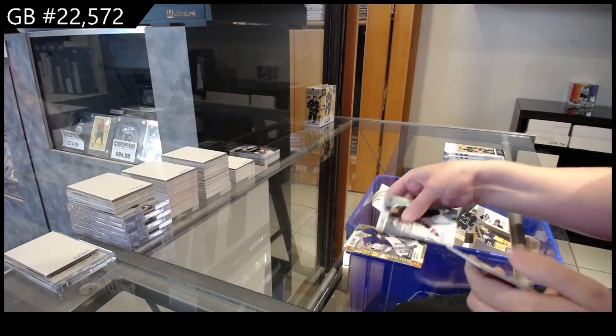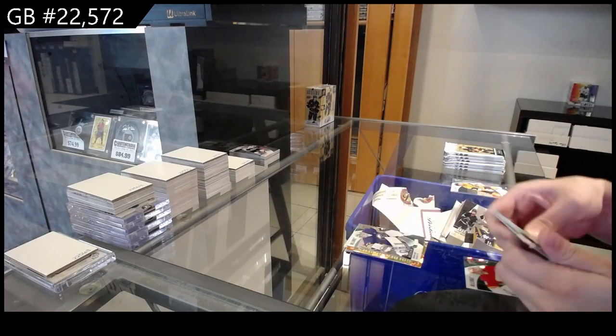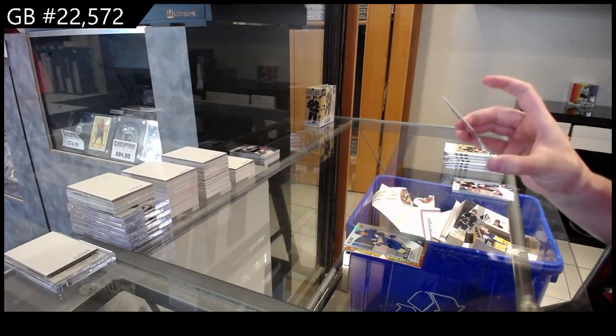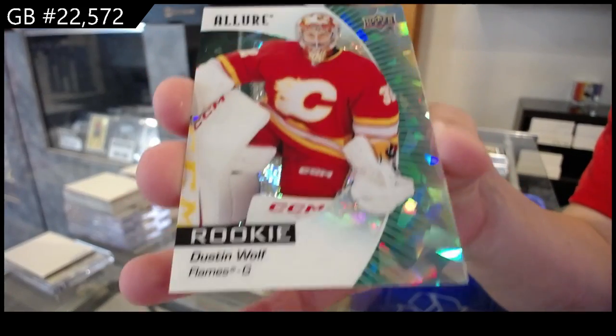A Black Rainbow Rookie for Buffalo of Devin Levi, a Yellow Green of the Stanley Cup — so I will random that between everybody. A Rookie for Buffalo of Matt Savoy, and a Rookie Green Rainbow numbered to 99 for Calgary of Dustin Wolf.